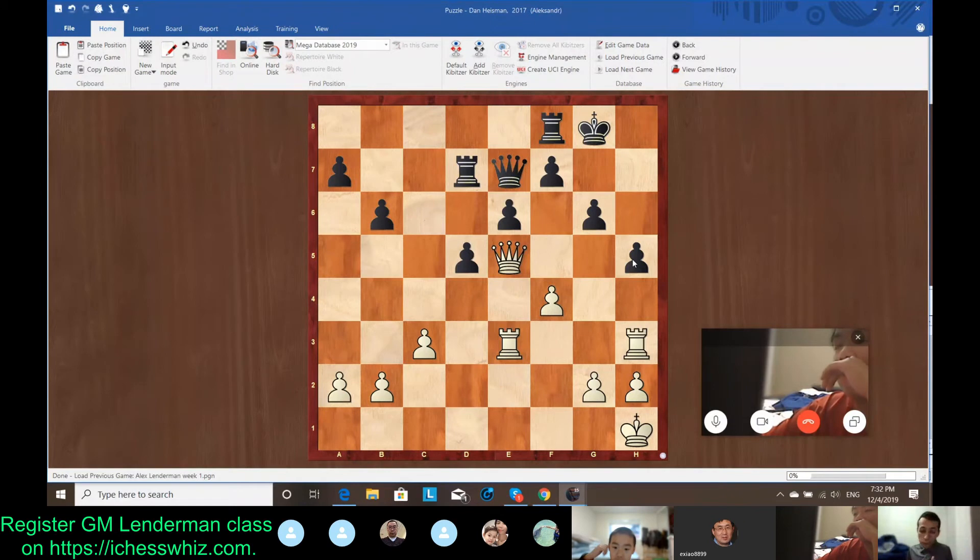But in fact, this loses. It's queen takes h5. Queen takes h5. Very good. Because now the difference is there's no f6. Well, there is, but it doesn't help. We just win the queen.